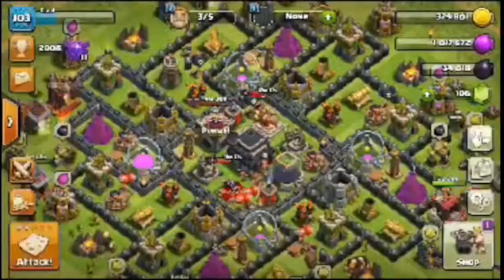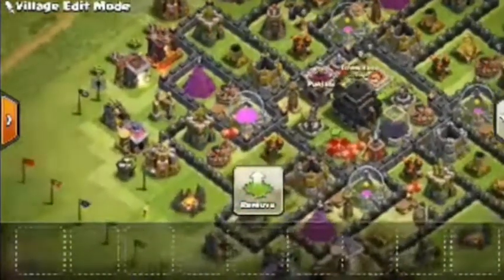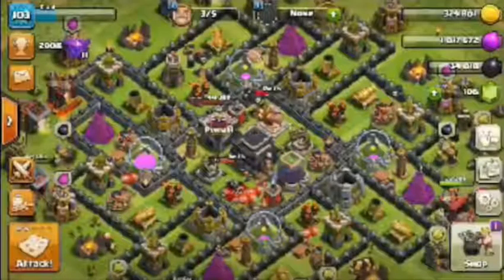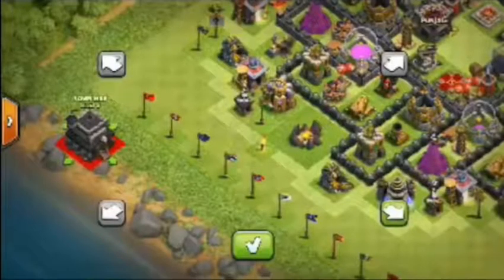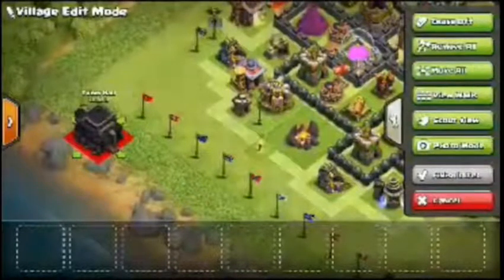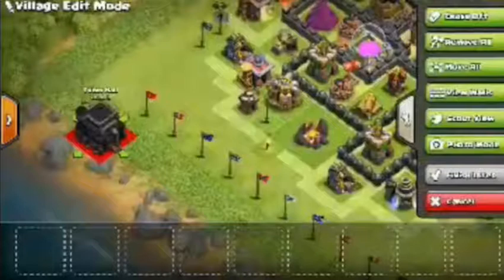He does a quick check of the clan chat with village edit mode active. He goes into the base where he has an active base, and then he picks up the town hall and puts it over the left-hand side of the base where it shouldn't be. Then he clicks something — I need to go back to the options he was given. It's this button here — it's called 'Move All', and it's the button three buttons down with a load of different arrows pointing in different directions. It's actually pretty cool.